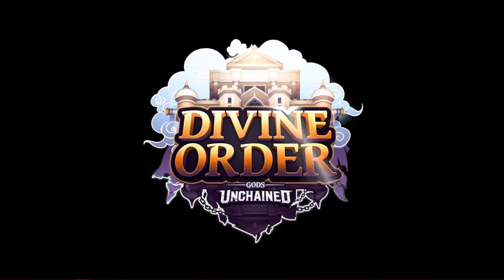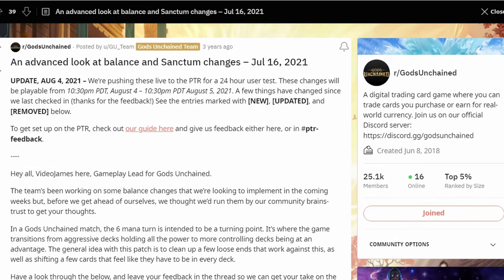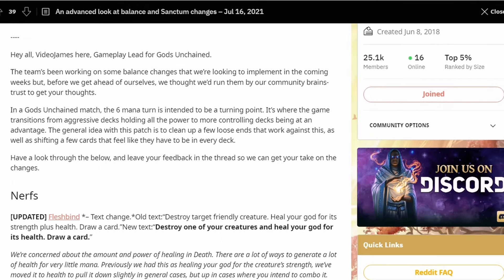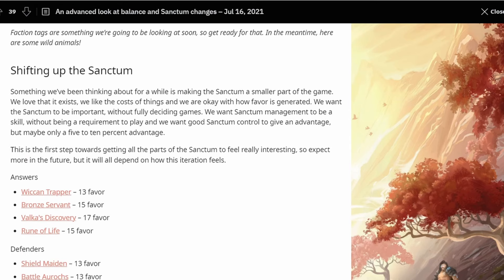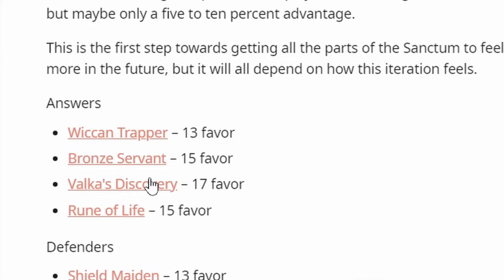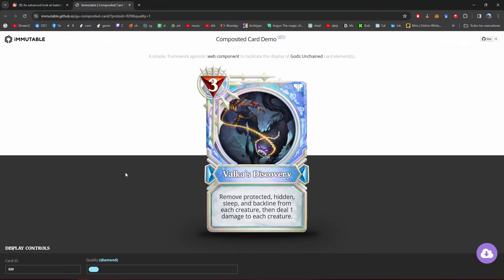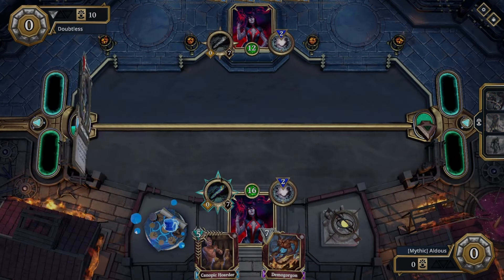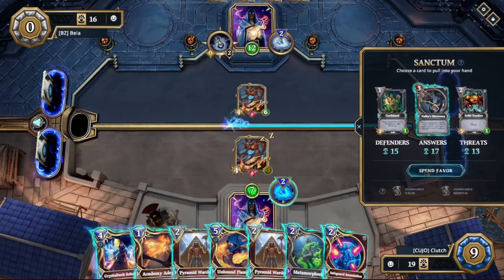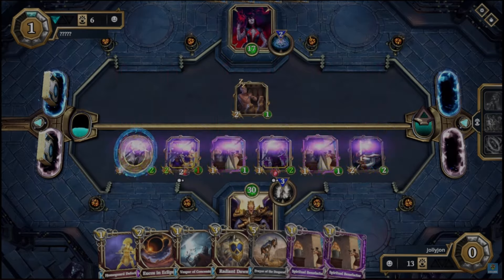It wasn't until the Divine Order expansion that big changes were finally brought upon Sleep Dead for good. Changes to the Sanctum had been made in the past, but they didn't really help at first — until they added a card called Bulka Discovery. This card was a game changer, removing sleep from all your creatures. It was initially overlooked because it was a War-only card, and it wasn't until Bulka Discovery was added to the Sanctum that players really started using it to fight Sleep Dead.